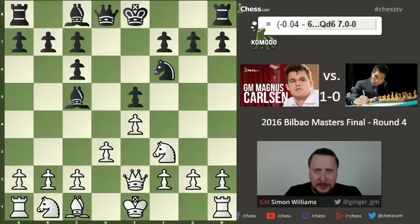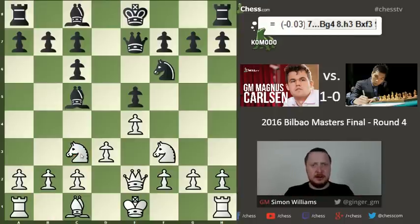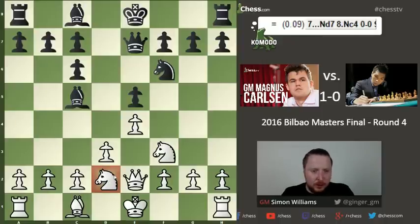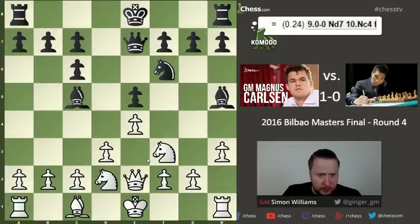Magnus continues with queen e2, keeping things flexible — his king might castle queenside or kingside. Black mirrors with queen e7. Magnus then asks himself where his pieces want to go and spots a very nice maneuver for his knight. Many would play it to c3 without thinking, but Magnus realizes it has no great future there. Instead he moves it to d2, planning to route it to f5 via c4-e3 or f1-e3 — thinking long-term about where he wants his minor pieces.